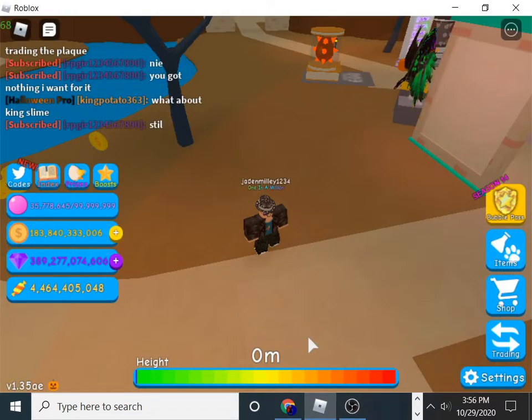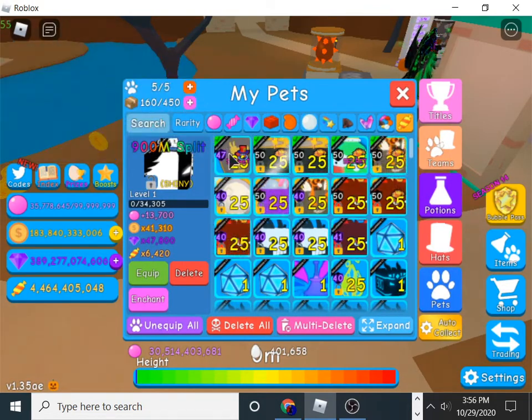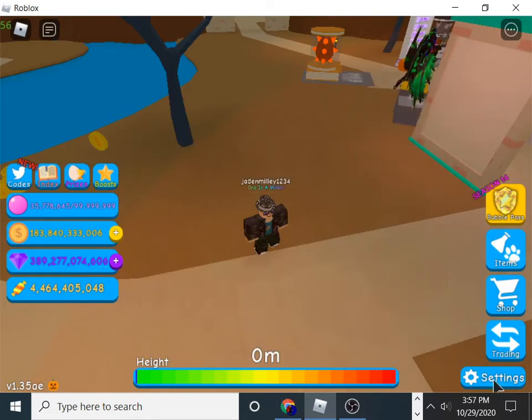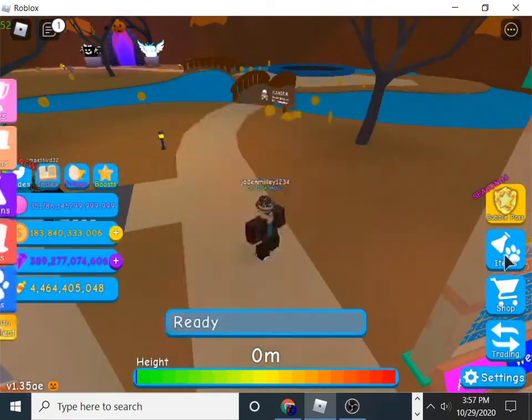What's up guys, today we're back with another video and we're gonna be playing Bubblegum Simulator. I hatched the secret out of the egg and yes it is good — my best pet gives 109,000 bubbles.